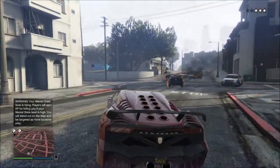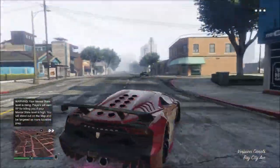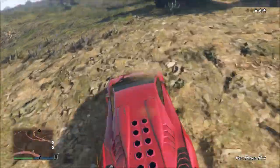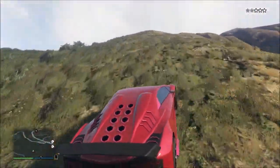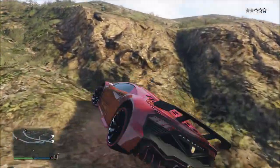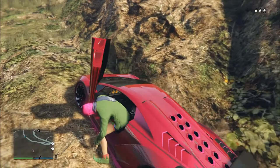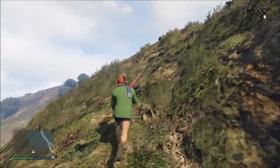And that's how the proximity mine works, my friends. Going up the hill, because this is where we're going to take our stand — we're going to test out the homing rocket launcher. This is a good spot to park. Janine runs up the hill with the homing rocket launcher.